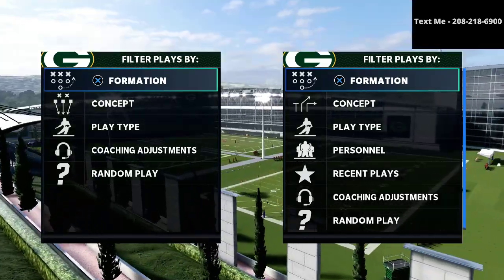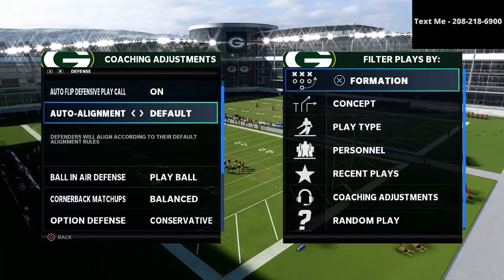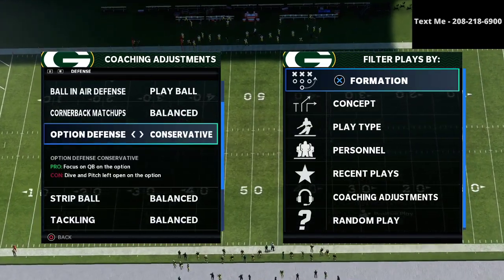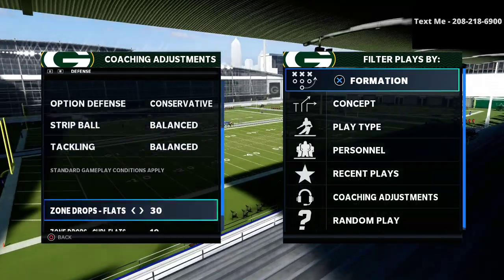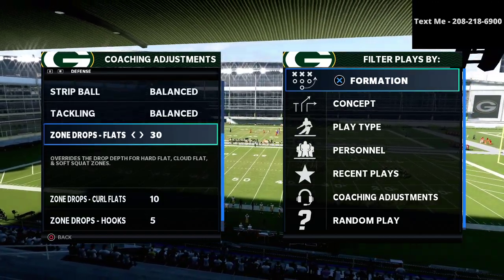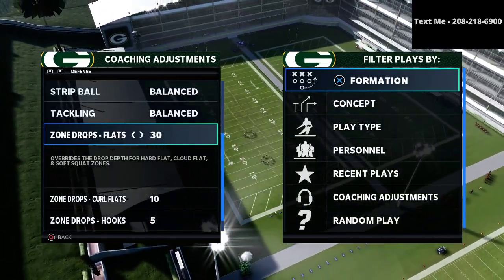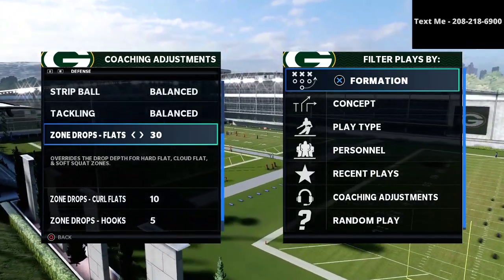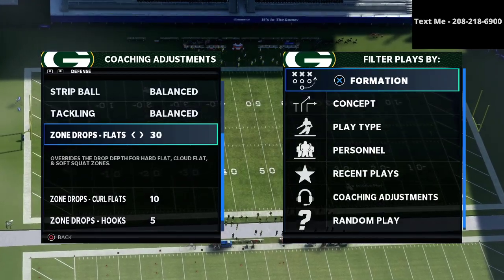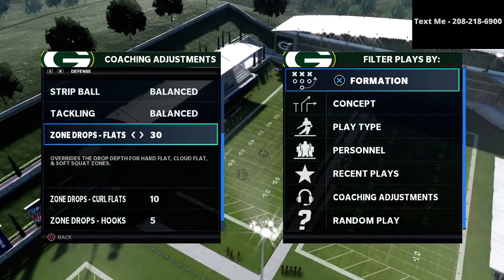Here's my preferred way to play defense as far as coaching adjustments go. I like auto flip on, auto alignment set to default, ball in air defense on play ball, cornerback matchups on balanced, option defense on conservative, strip ball balanced, tackling balanced. The key is I've been running 30-yard cloud flats and having a ton of success. They get to a very unique spot on the field and allow you to play a lot of cover two.